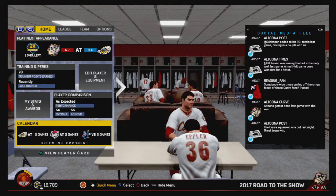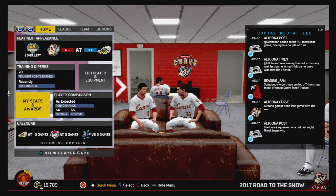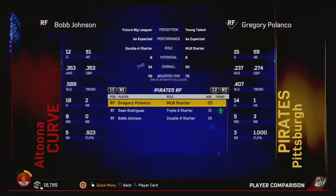Yo, what is going on everybody? This is Extinguisher 10 and welcome back to another episode of The Legend of Bob Johnson. Before we get into the game, we're going to go and check out his stats — let's start off by just checking those out.